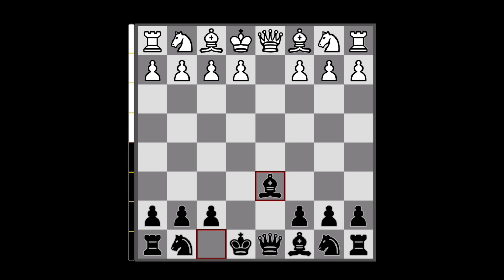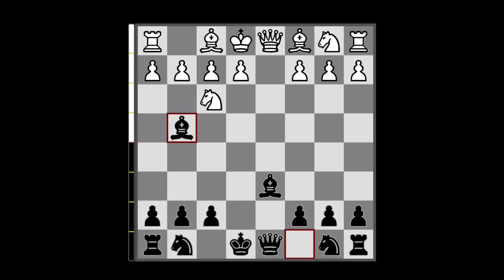Let's start by having a look at the most common line. So Nf3 is most played here, and actually in this position, a lot of players, including me, make a mistake of going Bg4 right away. Now this move runs into Qd4, which is kind of annoying, so it's better to first develop Nc6, so now Qd4 is impossible, and here they go usually Nc3.